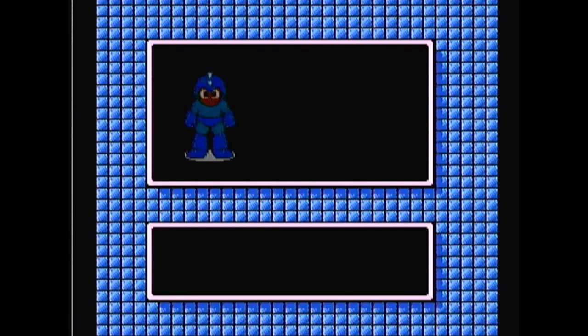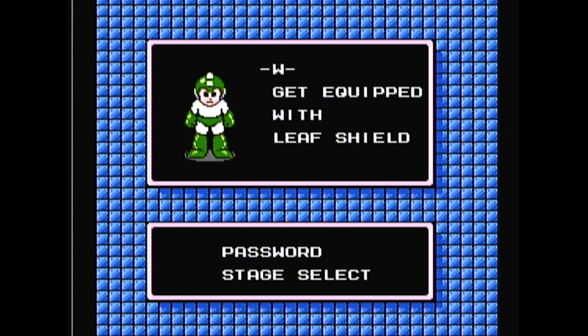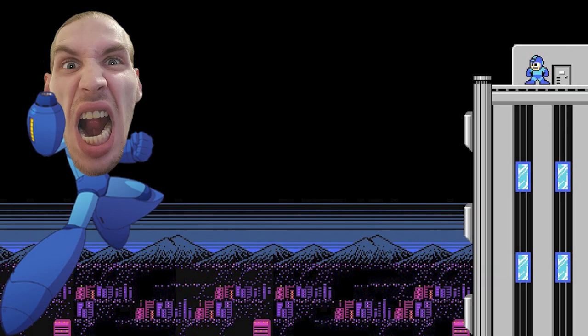Obviously Wood Man is weak against Heat Man, but Heat Man's stage and Heat Man are kind of a pain, so that's probably going to end up being last. I think in the walkthrough on the wiki, Heat Man is last before Dr. Wily. Get equipped with Leaf Shield! That means Bubble Man is next — we'll see you next time.